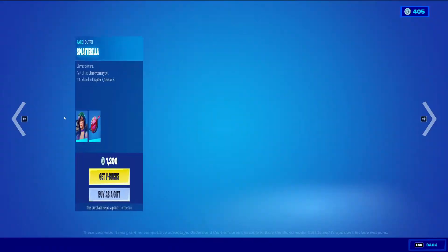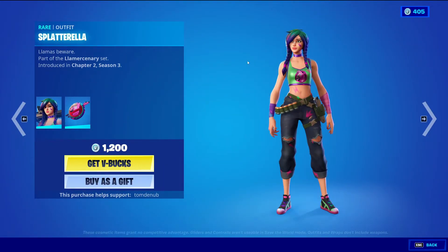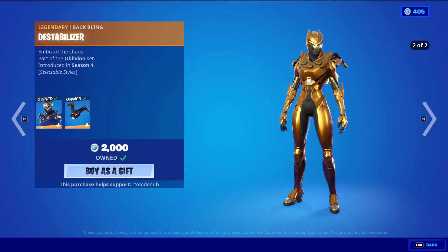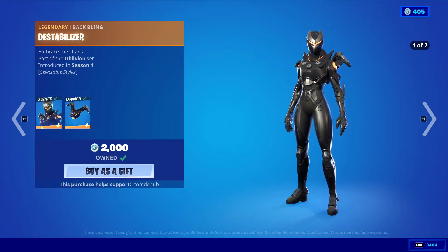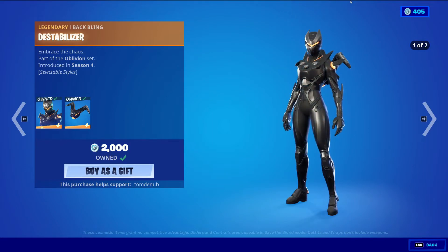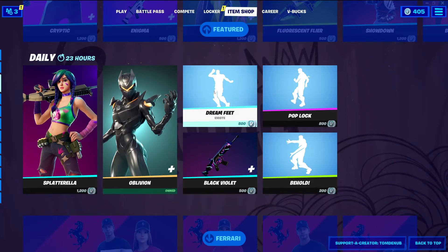Then we have Splatterella with the wrapping Llama Buster, rare skin, 1200 V-Bucks. Oblivion with the wrapping The Stabilizer, legendary skin, 2000 V-Bucks. This skin has two styles: the default black one and then the gold one. This is the female version of Omega.